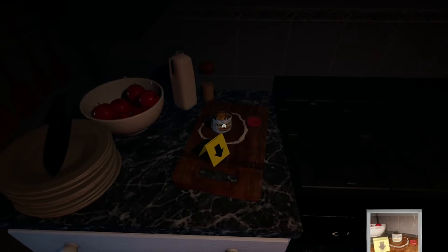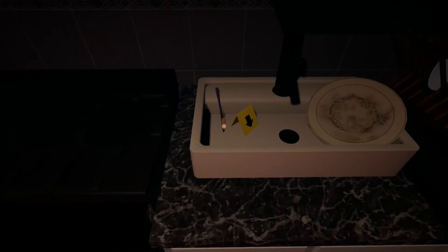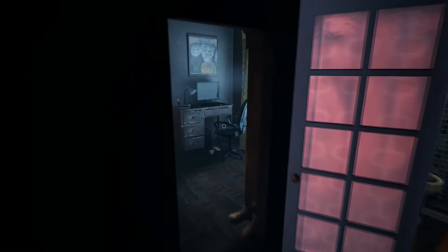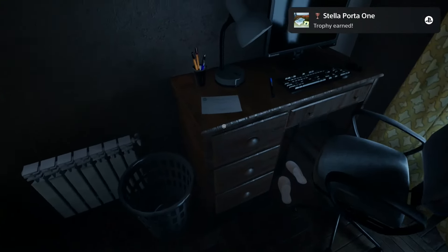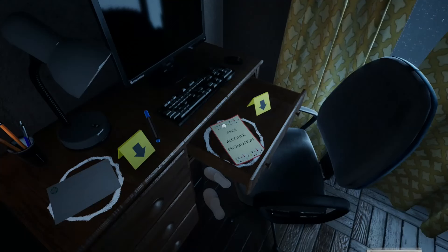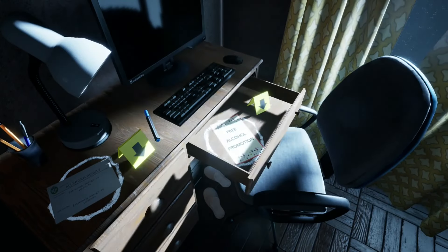To your right there is another sandwich, interact with the peanut butter. Now check the sink to your right and interact with the brush. Now turn around, leave the kitchen and go into the room in front of you. Interact with the ladder on the bed, then look right and interact with the ladder on the desk. Now open the drawer to find the final ladder.